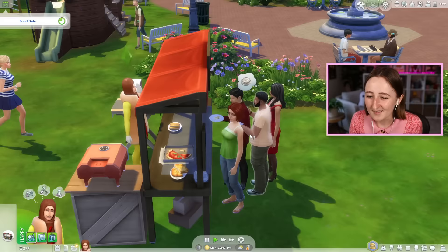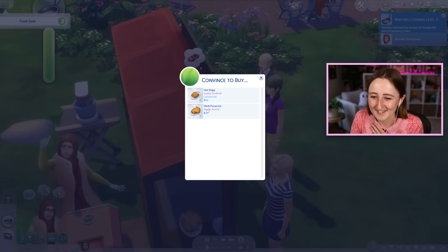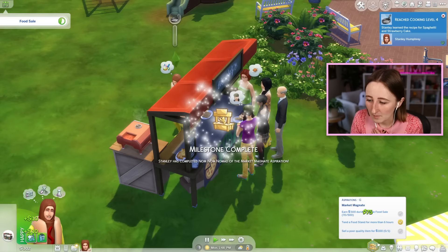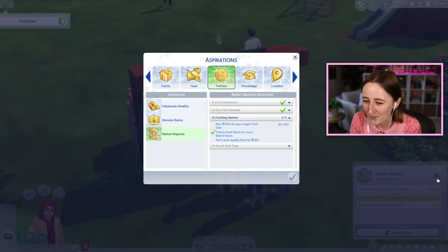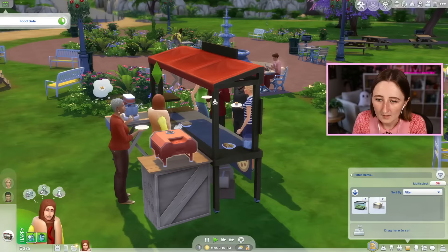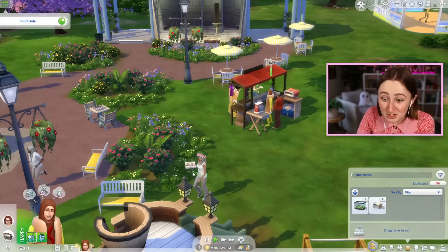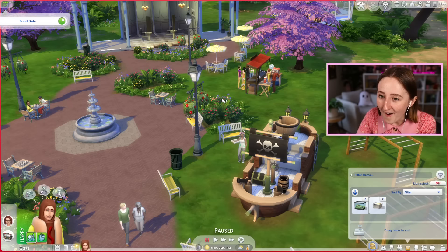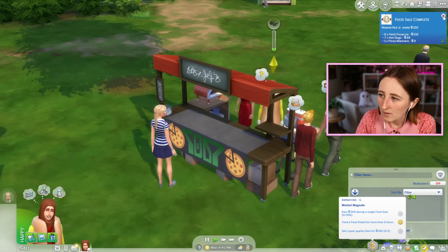Oh my God, it's literally all of the Willow Creek people. The whole town is here. Stanley, you're kind of running out of food, maybe we should make some more. Look at me go making my pizza! I'm so proud of you, Stanley, you're doing so well. We need to earn 500 during a single food sale. And also sell a poor quality item for 100 simoleons. Resurrect a ghost by selling ambrosia? What the heck? We have a lot of work to do. Eliza came back for another slice. Excuse me? Thief! She just walked up and took my pizza and walked away. You're actually joking. Oh my God — she put it down on a table. Maybe she thought she was helping me. She wasn't helping me. She stole my pizza.